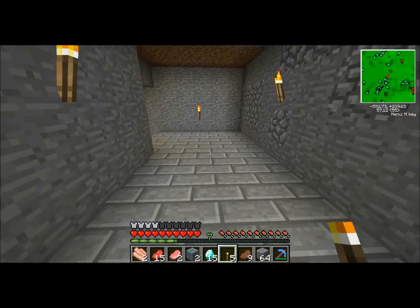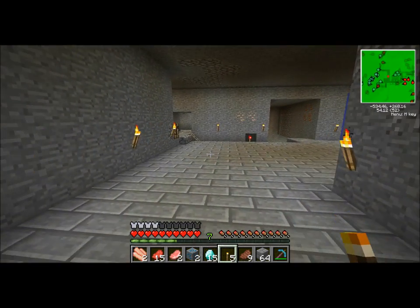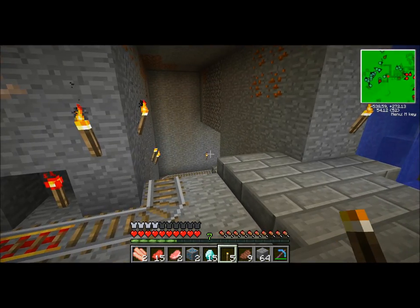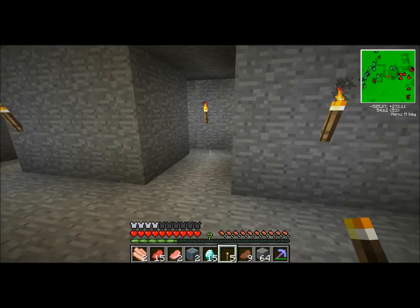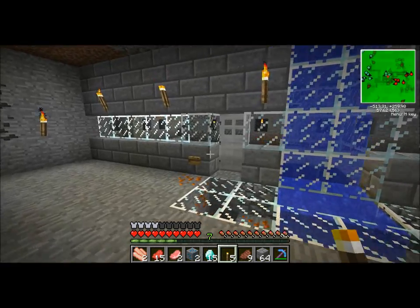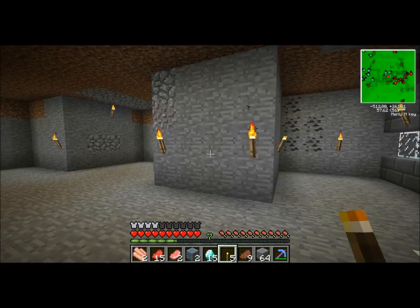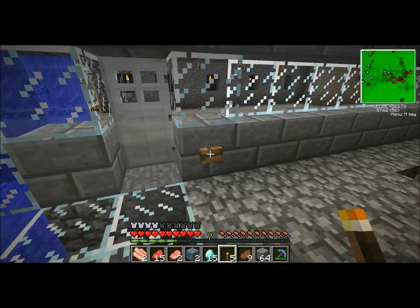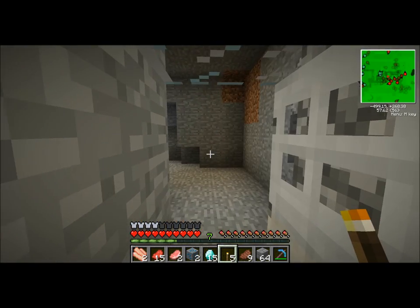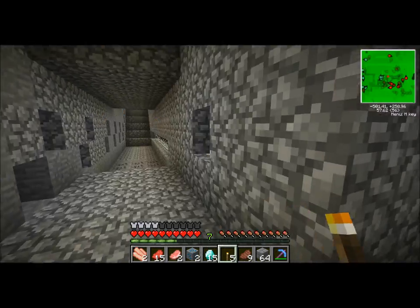We've now got an underground passage to the village, which is pretty awesome. I have been strip mining way down there — we'll get to that in a second. I am going to turn this area into my item sorter and storage room; I have plans for that. I also went ahead and glassed in a lot of stuff, made it look really good. This will be my workshop area — we still have to clean it up. We still have three villagers, and I used a lot of iron to get the iron doors to secure the location.